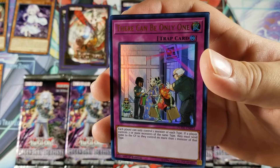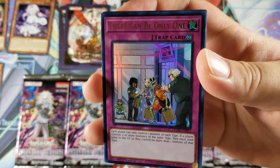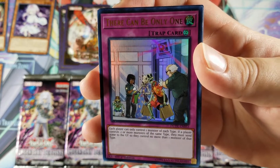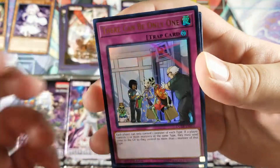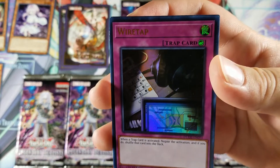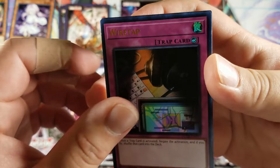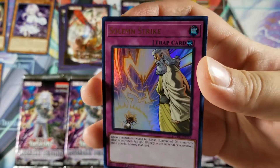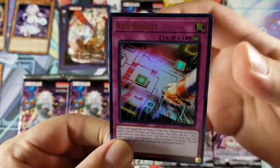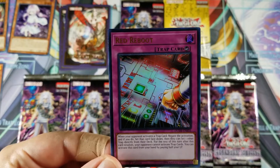Pretty much any deck, not even just True Dracos. Time Thieves also run this card and it is so annoying — unless you have a combo deck. I like the pure strategies. Wiretap is always a cool card — one trap card is activated, negate the activation, and if you do, shuffle that card into the deck. Solemn Strike, Solemn Judgment and Solemn Warning — everybody needs two. Red Reboot for our last card — always a nice card.